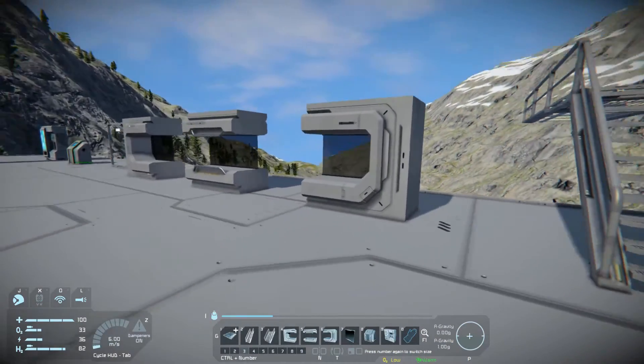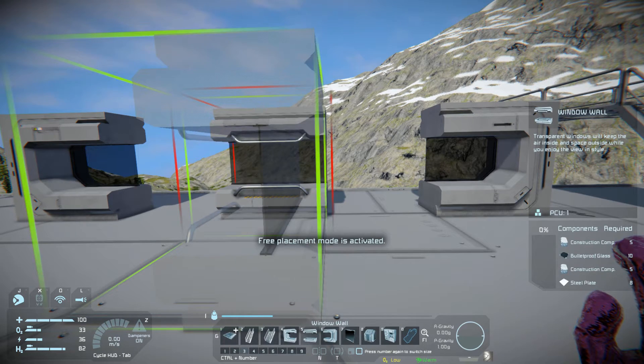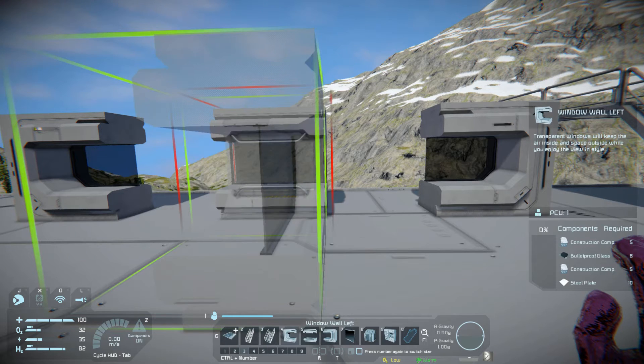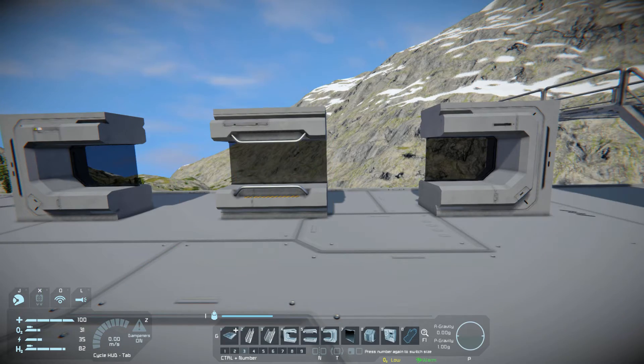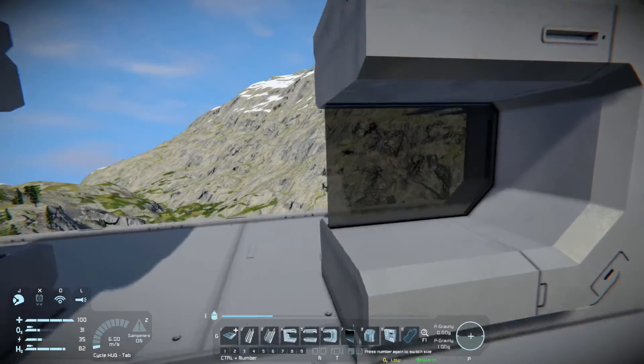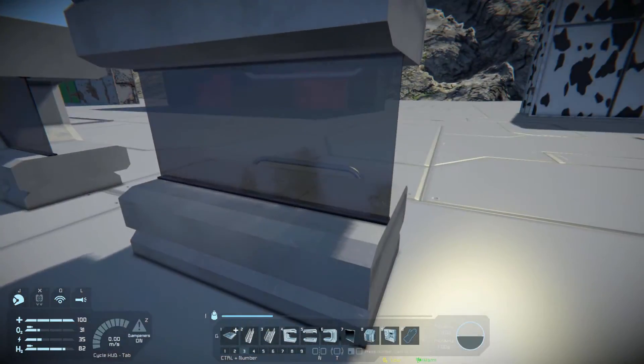Then we got some more additions great for large ships: window blocks that come split into three different parts — left, middle, and right. The left and right cost the same: 5 construction components, 8 bulletproof glass, 5 more construction components, and 10 steel plates. The middle one costs a bit more bulletproof glass and a little less steel plates. They look really nice; you can't interact with them at all.